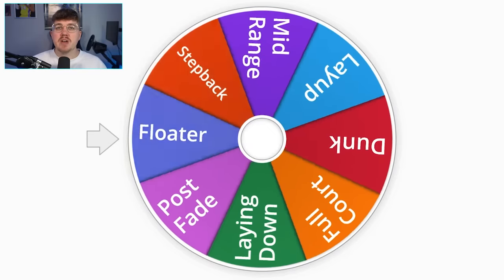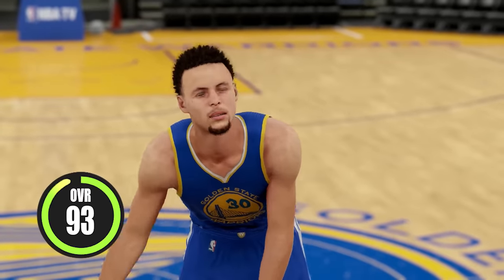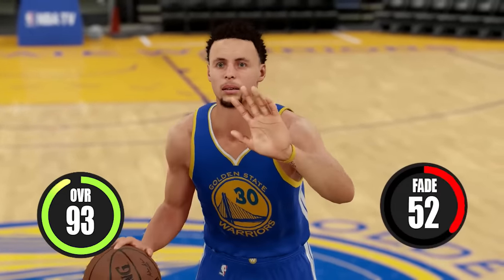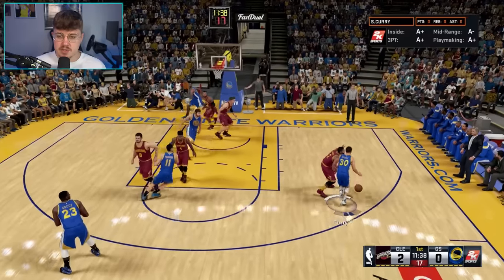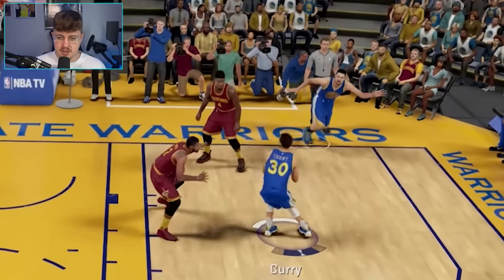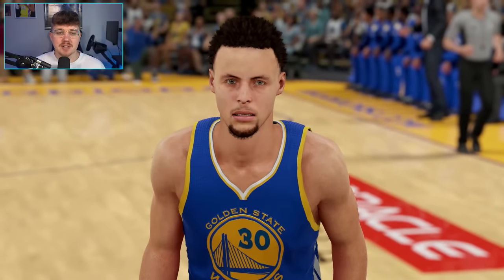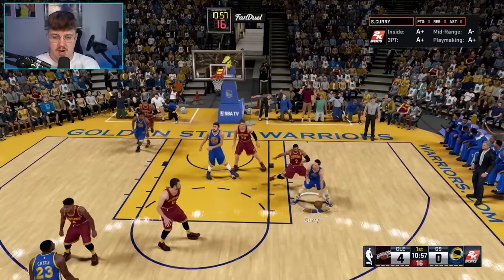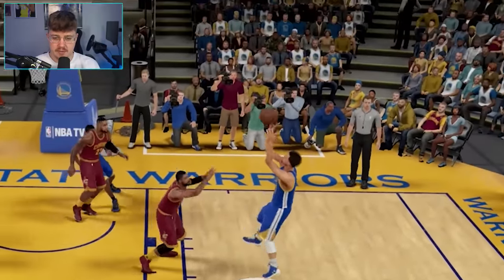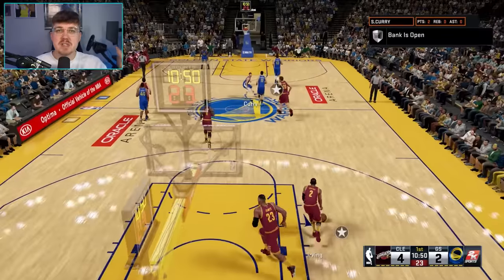Spinning the wheel yet again, we're going to land on a post fade. Curry all the way up to a 93, but only a 52 post fade rating. So this challenge might be our hardest one yet. We fade away — missed the green and that was so bad. I blame it on how Curry looks in this game, why is his hair like that? We fade again — that should have been a green, but we hit it anyways. It was a bank shot, but we still hit it. So we're on to 2K17.